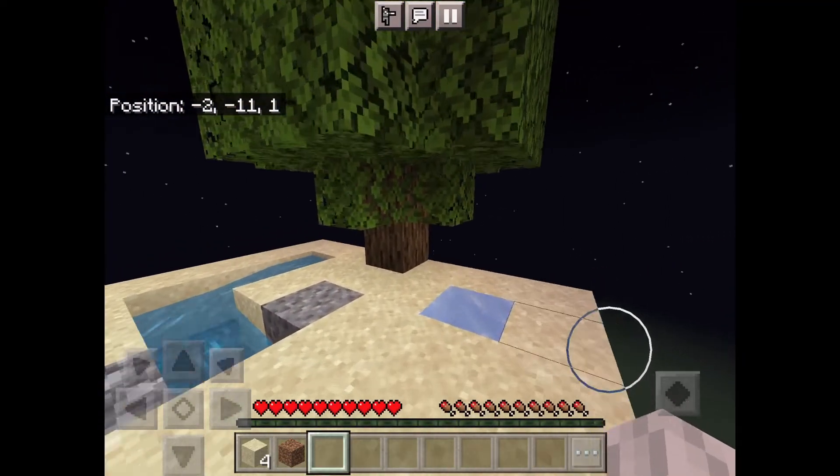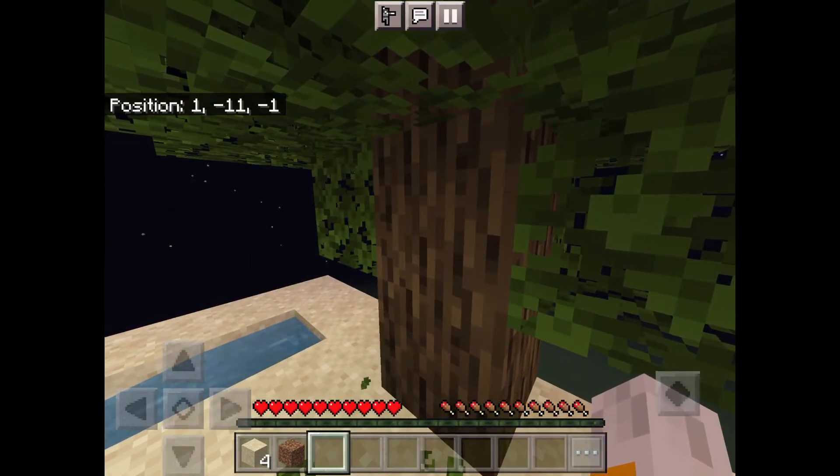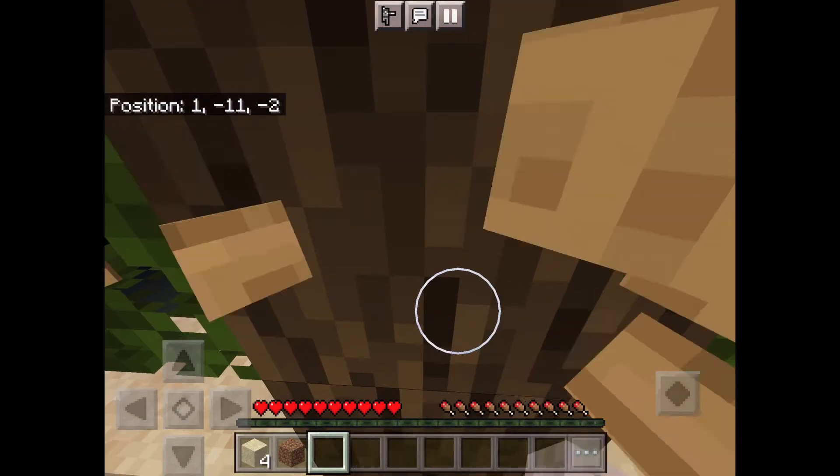The magic of editing really works! Now the tree has grown and we can get our wood to make the crafting table for our pickaxe. This looks like we have a great start to our sky island challenge.